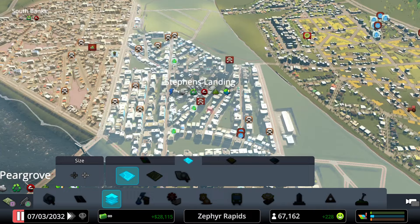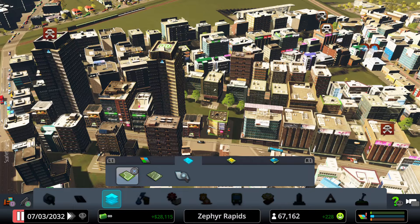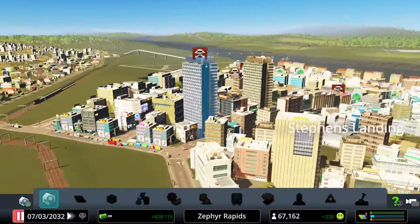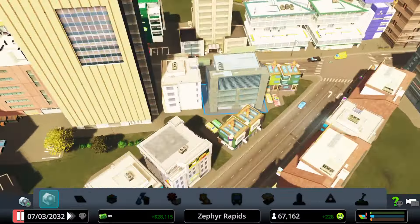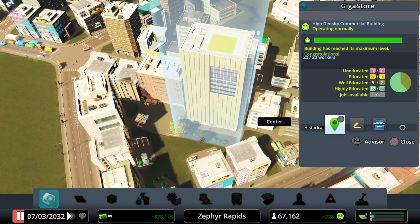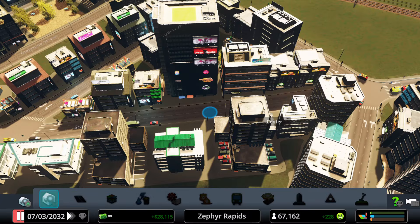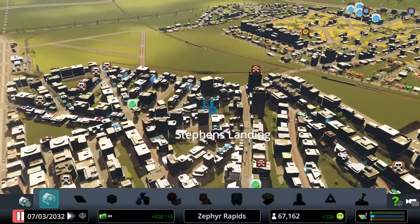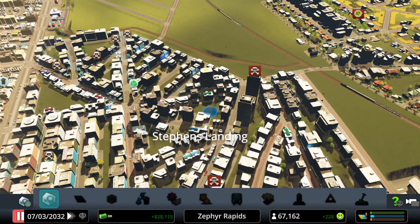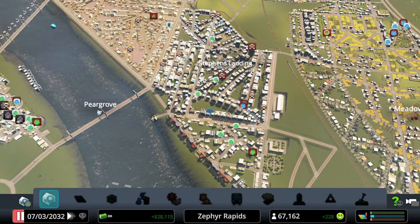Stevens Landing is developed to a fairly substantial degree. Using the inspection tool, tall buildings have been constructed including a Gigastore — basically an enormous vertical shopping mall. Shopping malls in the US haven't been doing very well over the last decade, so it remains to be seen if it stays open.